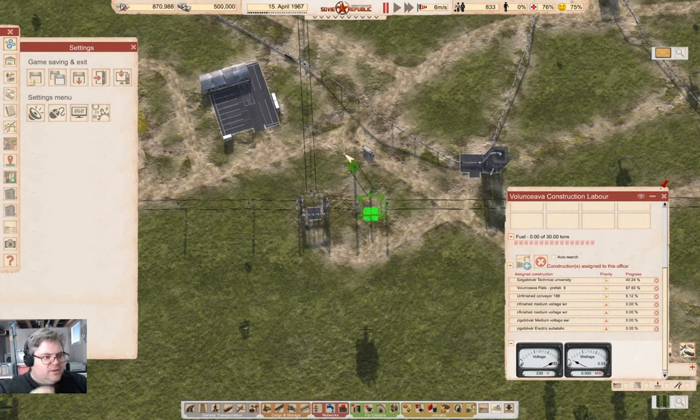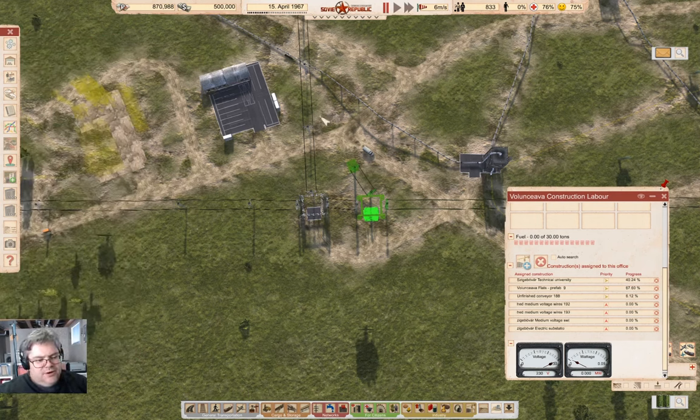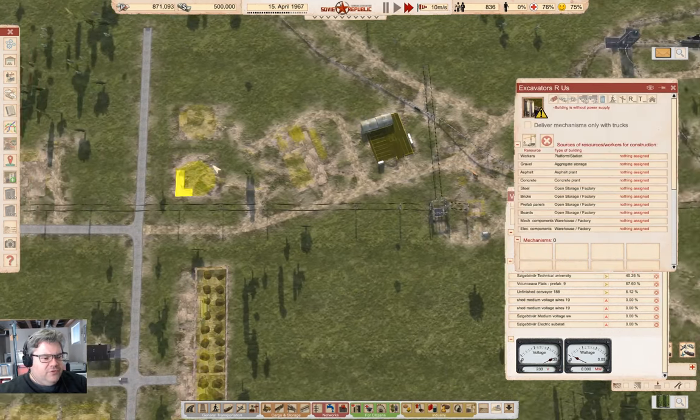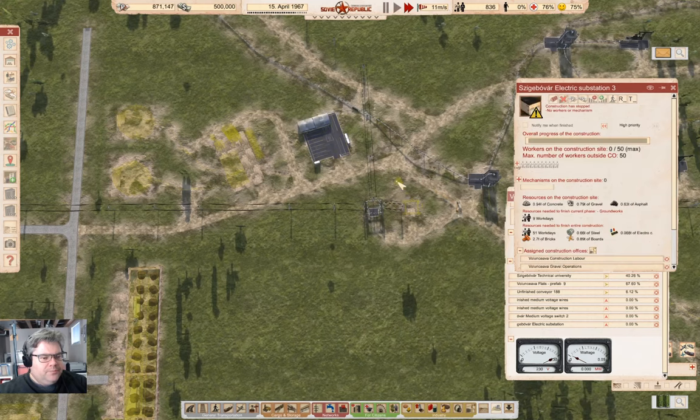Hey everyone, welcome back to Lucky Corners in Workers and Resources Soviet Republic. Sitting here at this new power substation that's getting constructed, and that's going to power this up and the other stuff over here, which is going to need it.